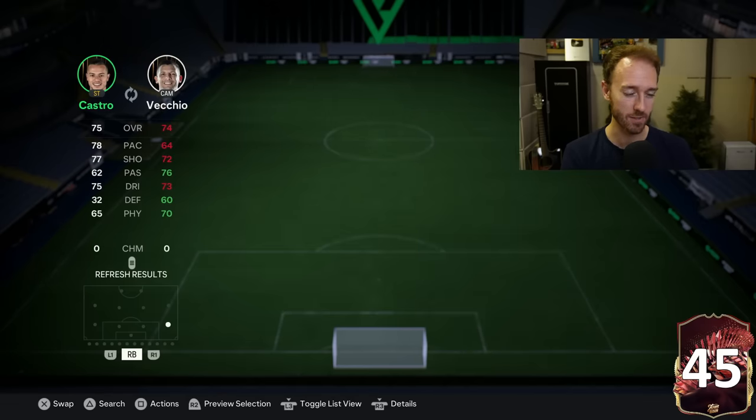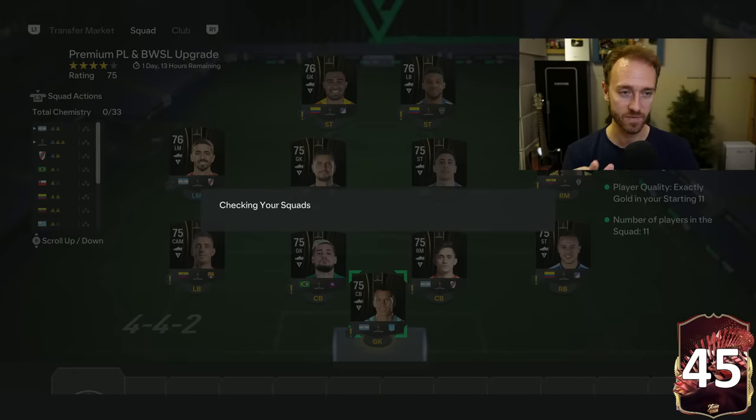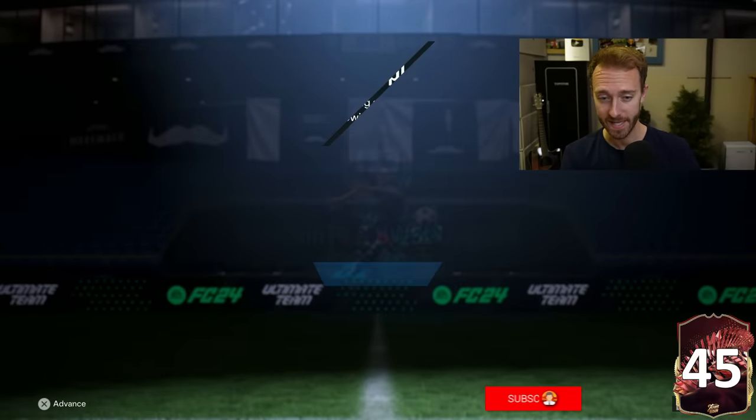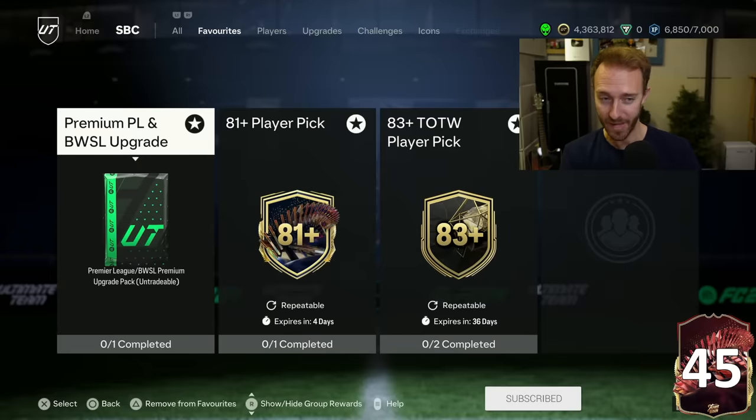If you just go to the market and pick up 86s today during division rivals rewards, or 87s on bid for a really cheap price, and put them into this duplicate exchange, you're going to get rares and non-rares back, which you can then put into 81 plus player picks and the premium upgrades. And of course when you open one of these exchange packs, you obviously have the chance of packing something sick. So that's actually a shout — if you want to grind a little bit of that and if you're trying to figure out a way to grind the upgrade packs, today's kind of the last day to do that for Prem.